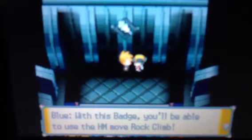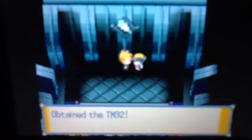Lugia saved the day with Aura Blast or Hydro Pump — I forgot what it was — with this last Pokemon. And we received the Earth Badge from Blue. With this badge we'll be able to use HM Rock Climb, and now we can go to Trainer Red.